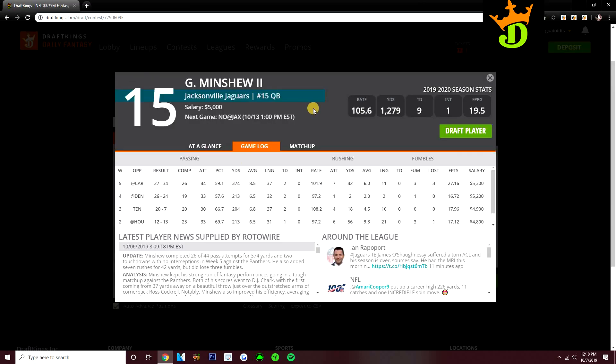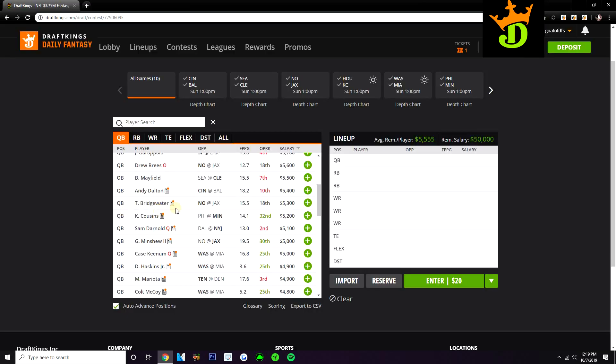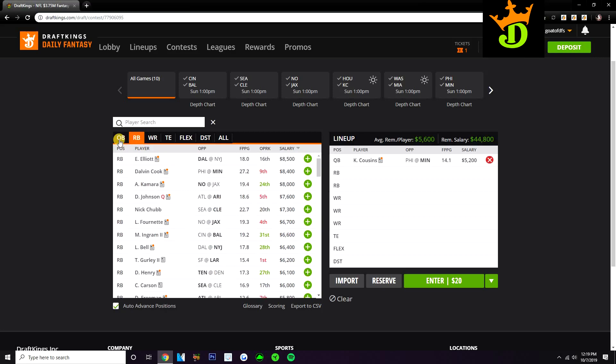Gardner Minshew at $5,000 is also interesting. He's been throwing over 30 times in just about every game he's started this year and also adds rushing upside with four to six carries per game. He's been very consistent, giving you at least 16.5 DraftKings points in every start. At home against the Saints in a competitive game, I expect him to throw plenty. I don't know why he's still $5K. So Gardner Minshew and Kirk Cousins are the two value quarterback options. Right now I'm going with Cousins at $5,200 because I like his matchup and really like Adam Thielen this week. If we need the $200 savings, we can drop to Minshew.